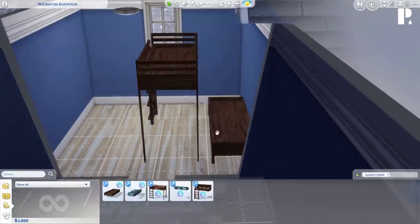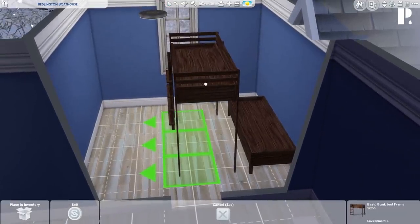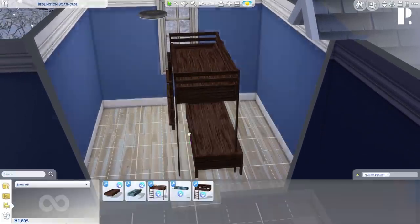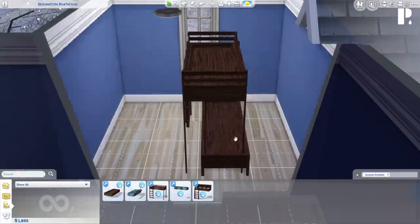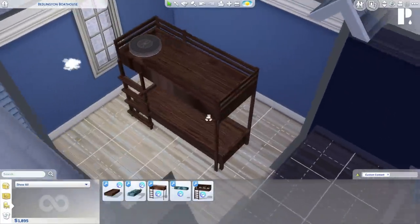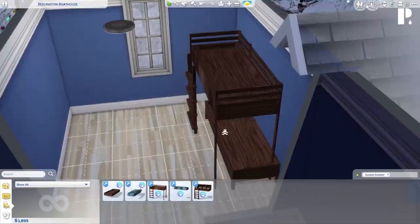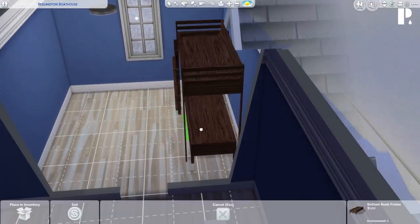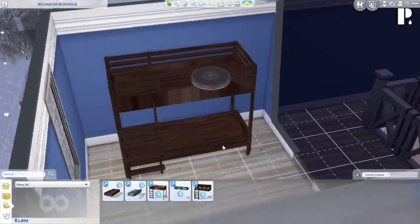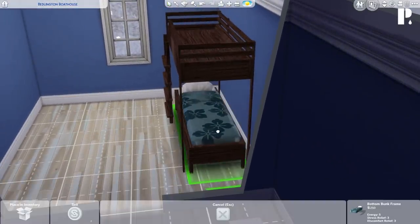It's a little off — the green squares are off-centered from the bunk bed. I'm concerned that might be an issue. I can hold down the alt key to arrange it myself. I'm just going to move it so it's even by pressing alt. Here go the mattresses of course. I have to move this too. I'm not sure if that's a bug or a glitch, but I'm hoping the sims will still be able to use the bed with no problem.